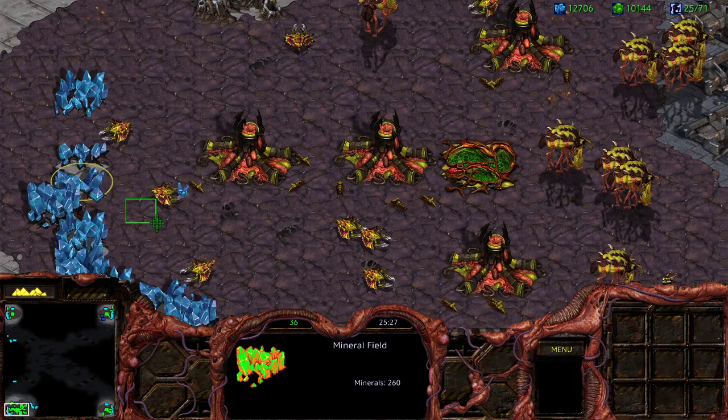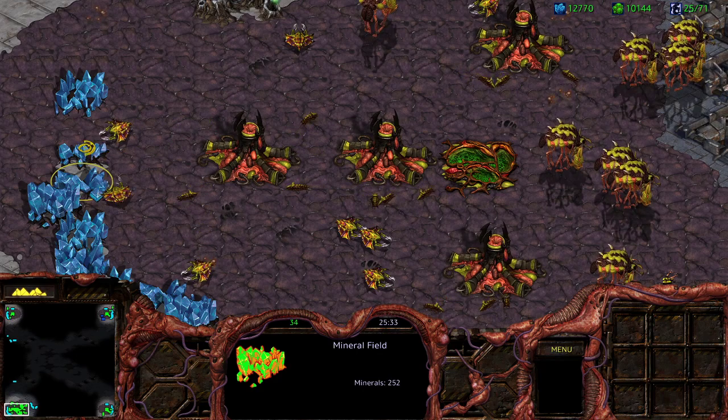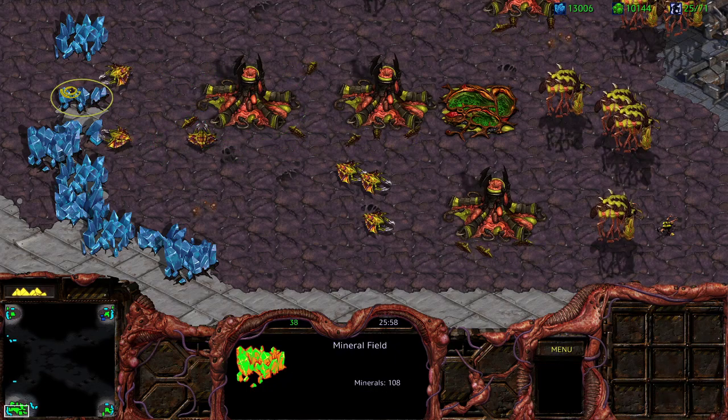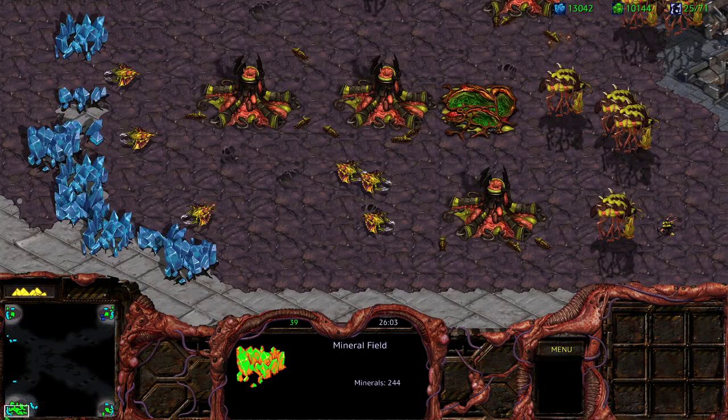Drones should deposit to the corner of the hatchery. This is a good example of how much quicker they deposit compared to here where these drones are depositing to the middle of the hatchery. I've been having these two drones go for a while and they started at the same time, but we see these two drones both have mined out 260 left on minerals, whereas on this one where they're depositing to the corners of the hatchery it has 108 and 220 respectively, and 240. So it's much faster to deposit to the corners of the hatchery.